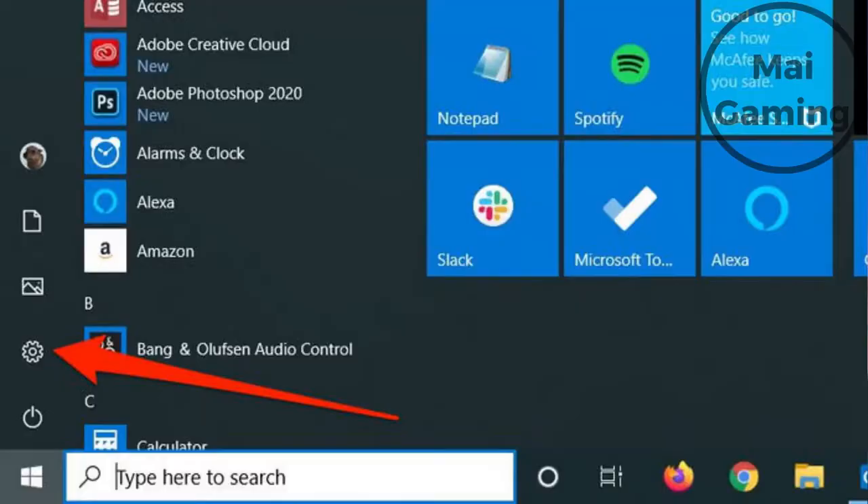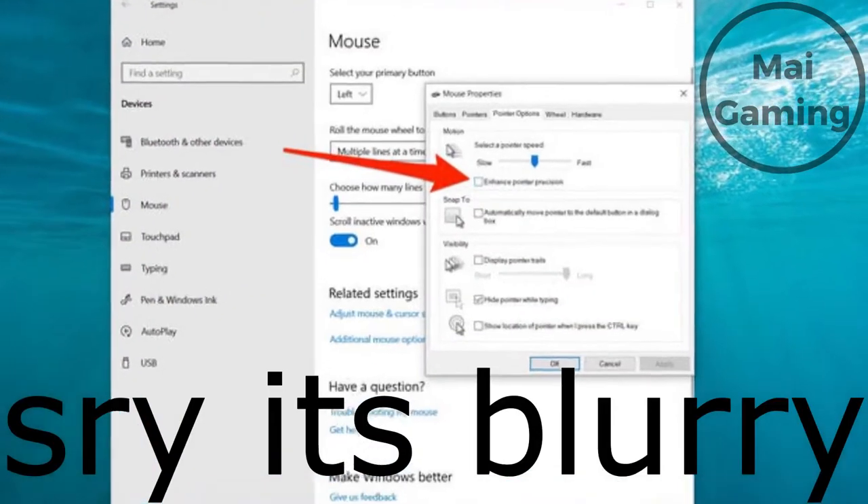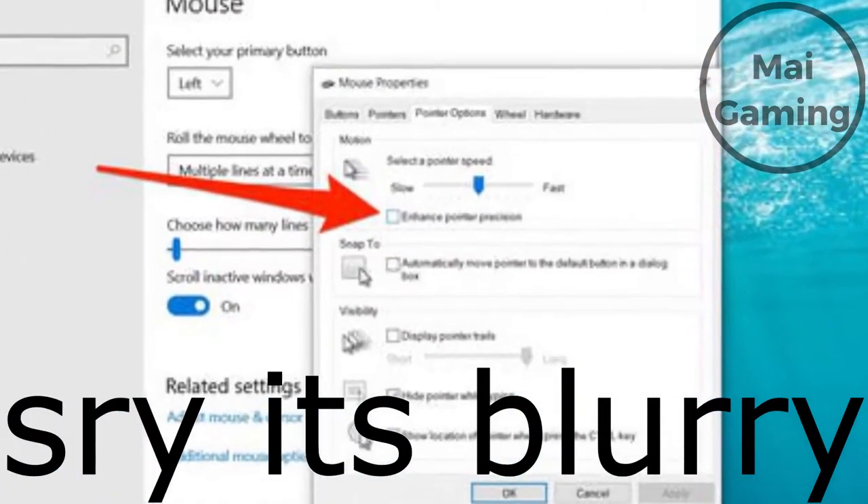To disable mouse acceleration, go to Settings, Mouse, Pointer Options, and uncheck Enhanced Pointer Precision.